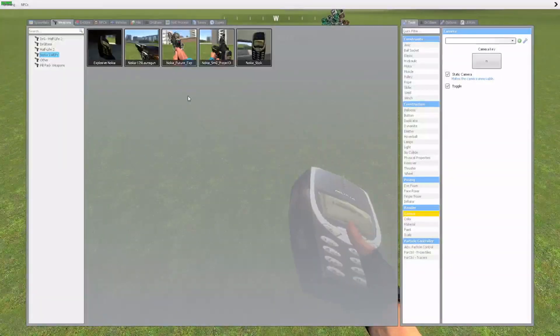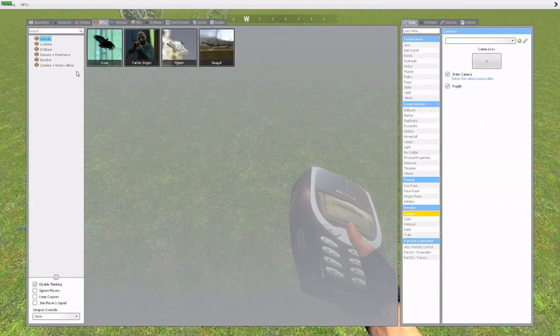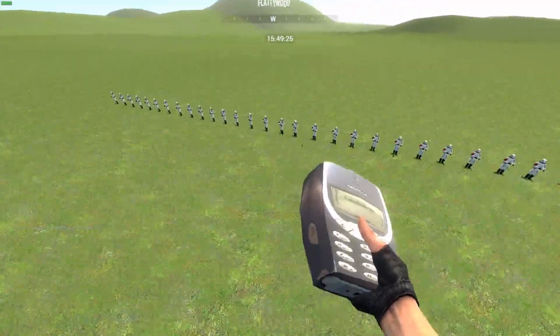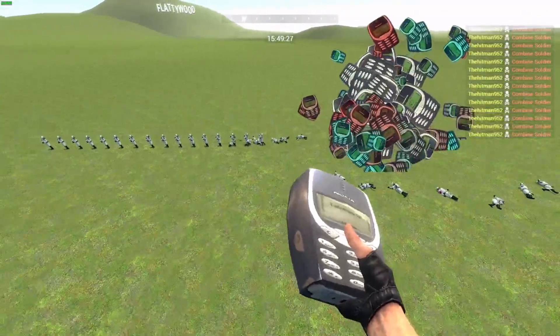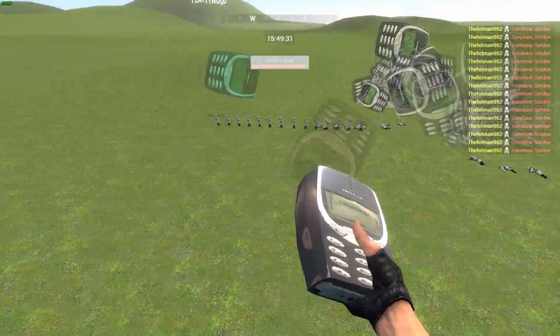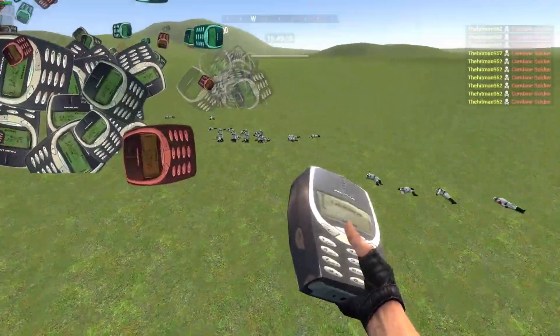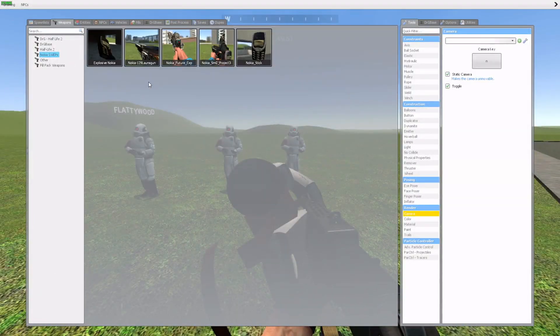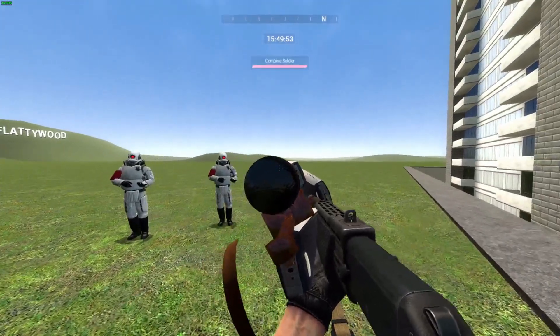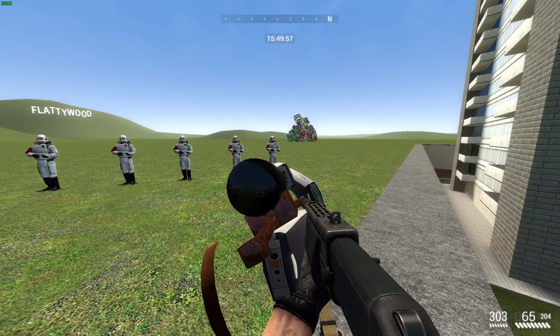So that's really this weapon, and now I'll be testing out a few combine enemies. Here's the explosive Nokia in action — when it blows up the combines, they just kind of die. And then we have the Nokia 139 Launch Gun. Right click also makes the Nokia sound effect.